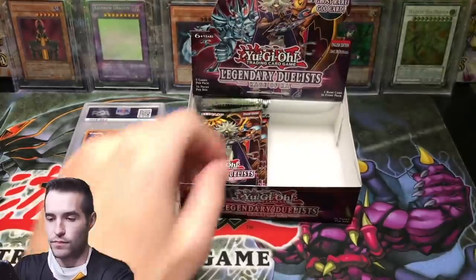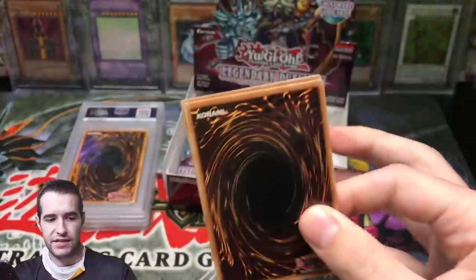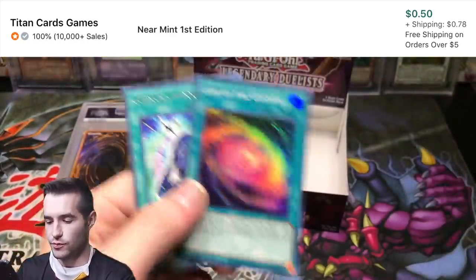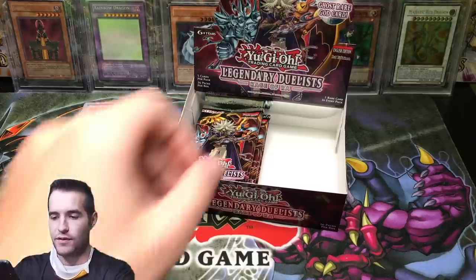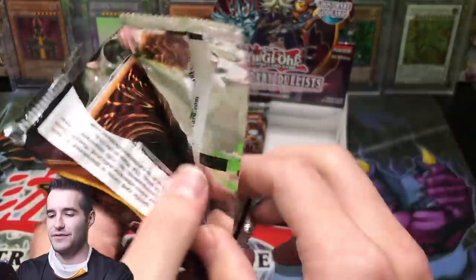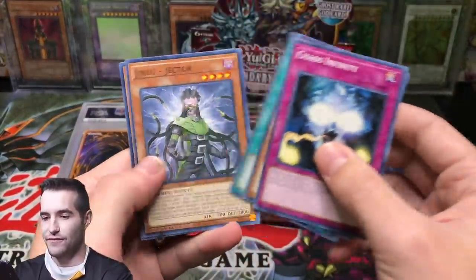Mind Control. Law of the Cosmos, Super Rare. Law of the Cosmos — I feel like that's like a GX card. There was all that Sartorius era where everything was about fate and chance and all that stuff, mystical — that's just what that feels like.